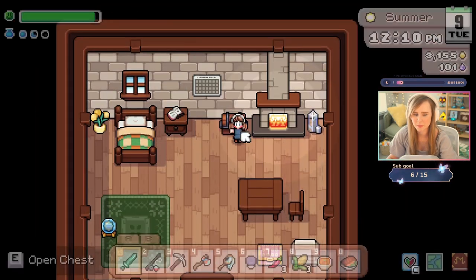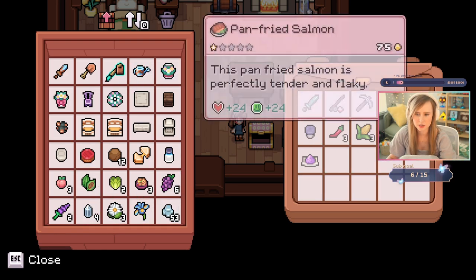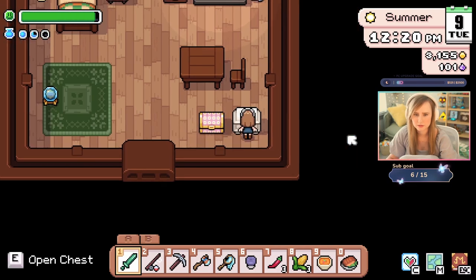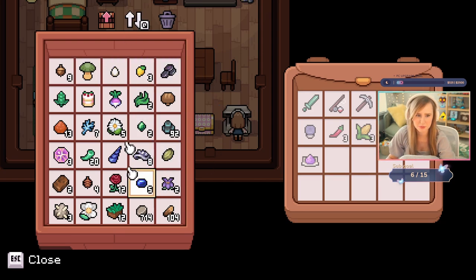That's a winter crop. Why do I have seeds for a winter crop? When did I get that? If we're gonna go in the mines — oh my gosh, I have no more inventory space. What do people do, do people just sell everything? Does she have a lot of stuff? Can you have like another storage shed that maybe I can unlock?